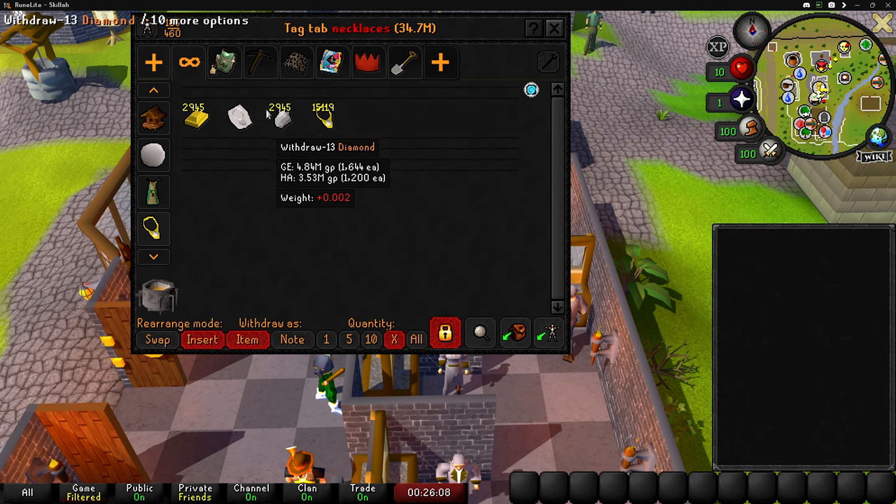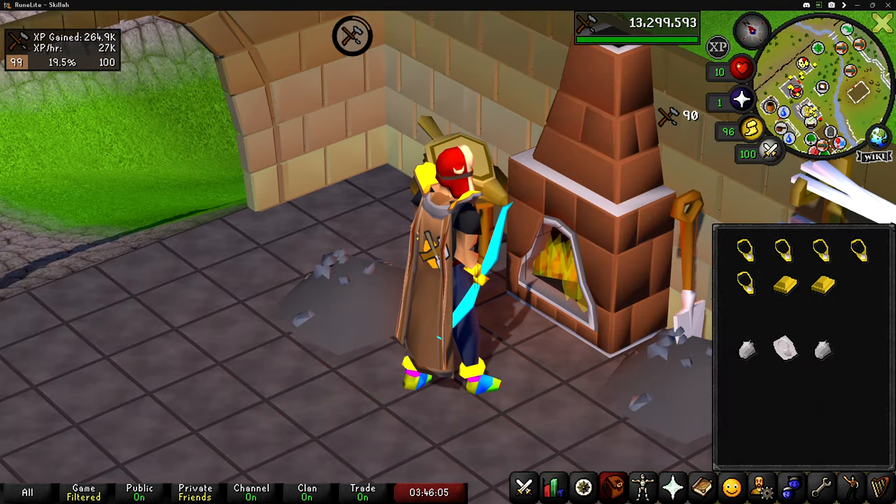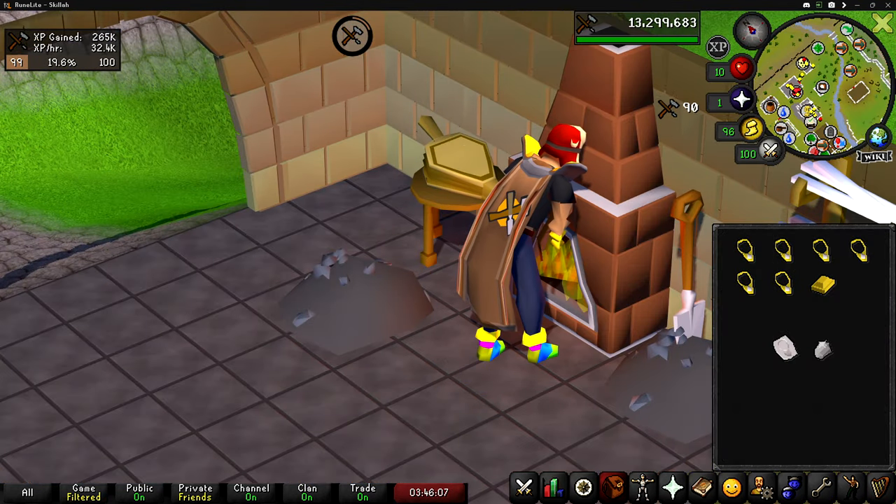Unfortunately the skill cape emote doesn't work either, since the fashion scape plugin isn't a real game input. But even though I bought too many supplies, I'm going to make the rest of these diamond necklaces anyway — might as well get extra XP and extra cash, because we're going to need a lot of it for when we train smithing.